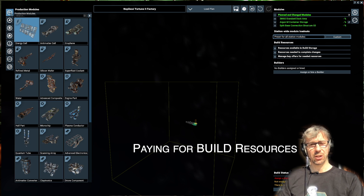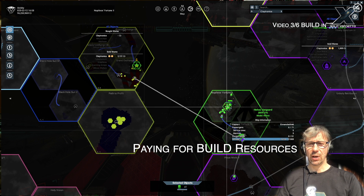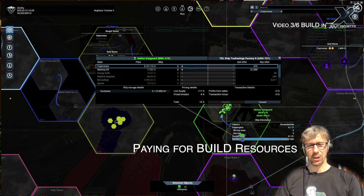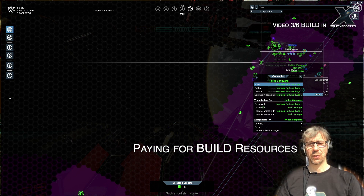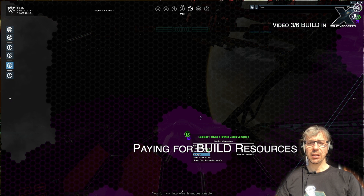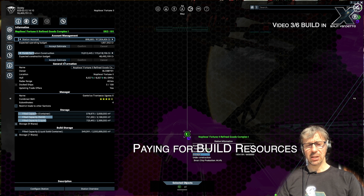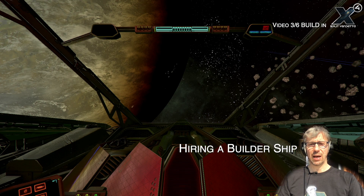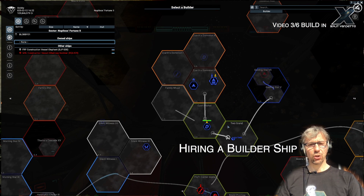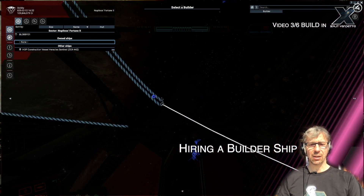After you decide on the initial design of your station — which you can later change and improve at any point in time — you also have to decide how to pay for it. You can either bring the necessary resources for building directly to a build storage, or you can hand over money to the station's budget and create buy offers for your build storage automatically. In that case NPCs will bring those wares directly to you. In the plan build menu you will also have to assign a builder ship to your construction place, and that ship can be hired from NPC factions and assigned to the construction site.